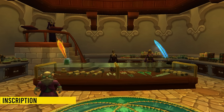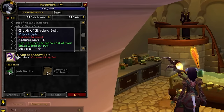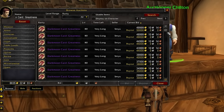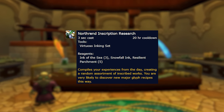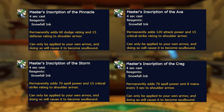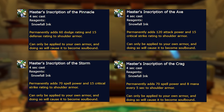Inscription is the new profession of the expansion, already released in the pre-patch. It lets you craft glyphs that change class spells, and you can also craft Darkmoon cards which can make you a lot of money. Inscription has the Northrend Inscription Research, a 20-hour cooldown with a chance to unlock new glyph recipes. If you don't want to wait for the cooldown, you can buy the Book of Glyph Mastery off the auction house. Your personal bonus is a much more powerful shoulder enchant, more powerful than the Sons of Hodir rep shoulder enchant.